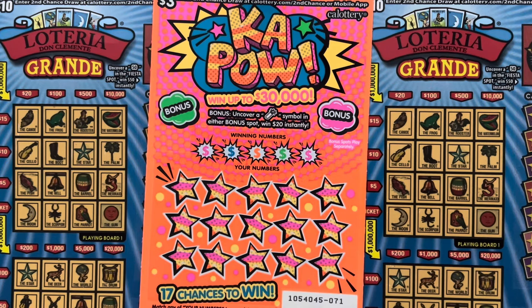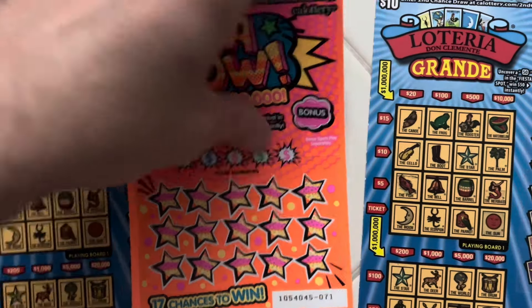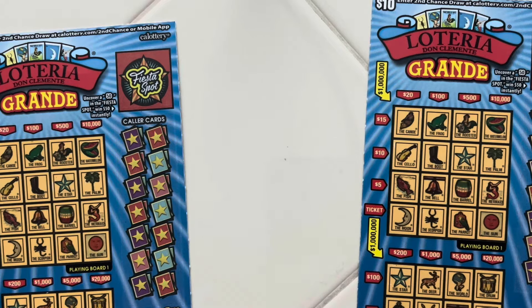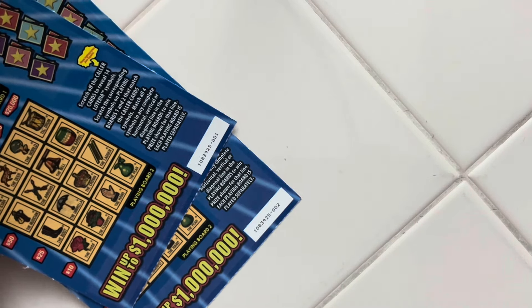How's it going everyone? Today we have a $23 batch of California Scratchers. We have one $3 Kapow ticket, and we have two of the new $10 Lotteria Grande tickets.